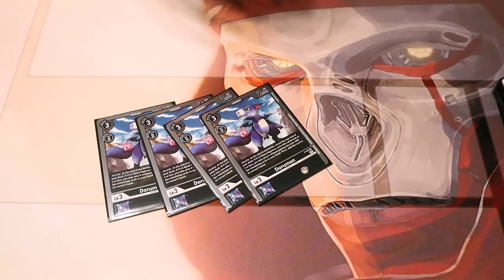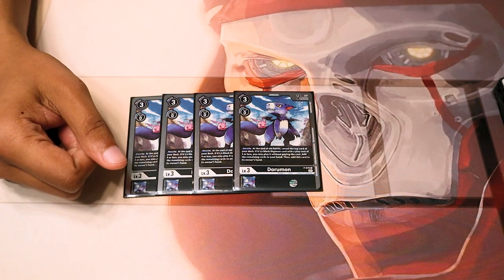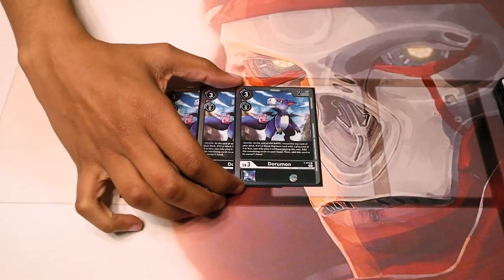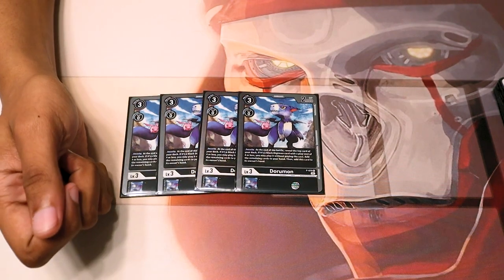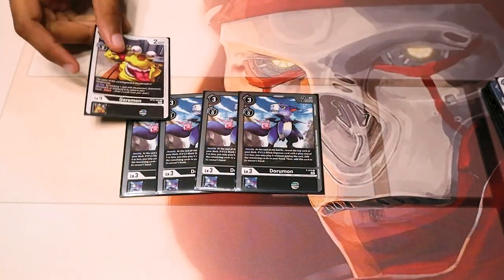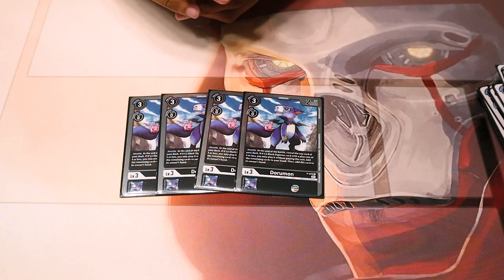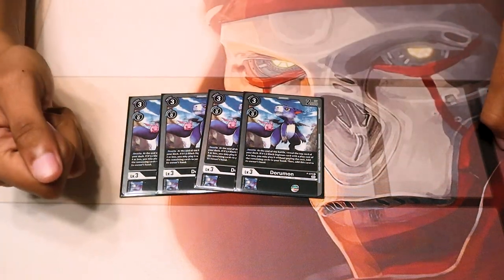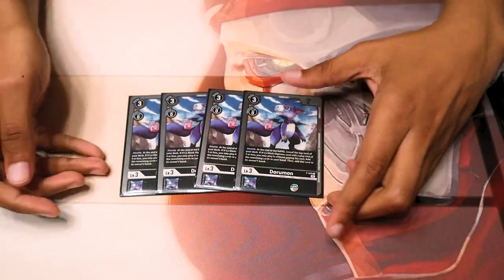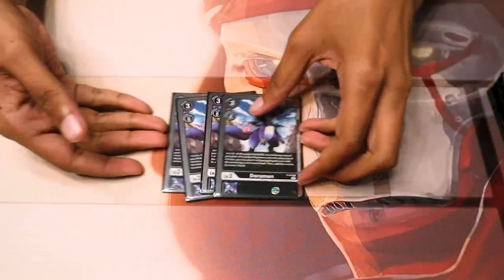We have four Choromon from BT11 — we've been starved of this card since it was released. It has a security ability where at the end of its battle, you check the top card; if it's level 4 or less, you play it on the field. This deck is mostly level 4s, so you can play your Garamon, Numemon, or Sukumon for free out of security off the top of your deck. And if it's Numemon, that's on-play trigger draw two by ditching one. This also gets added back to your hand, so you have a free Digivolve right there. Very solid card.